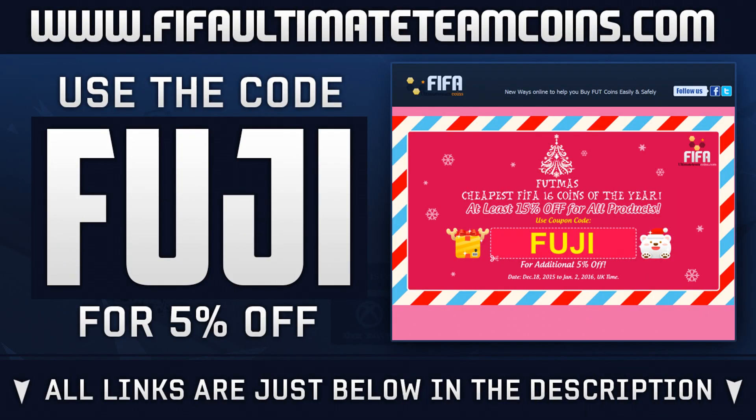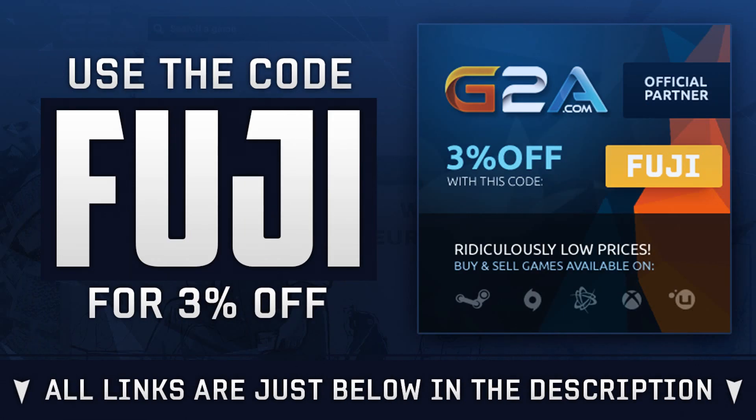If you enjoy, drop a like on the video — I really do recommend this team, go build it and try it out. If you're needing Ultimate Team coins to afford these players, head over to fifaultimatetemcoins.com — huge Christmas sale, my code gives you 5% off on top of their existing 15% off, so 20% off coins total. For game codes, head over to G2A and use code 'fuji' for a discount.